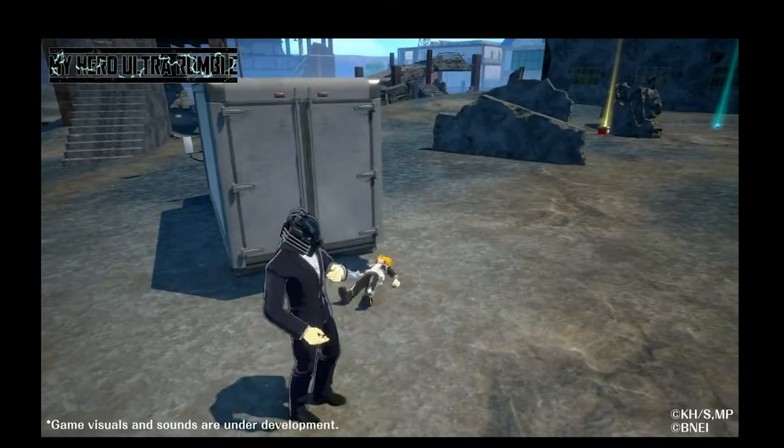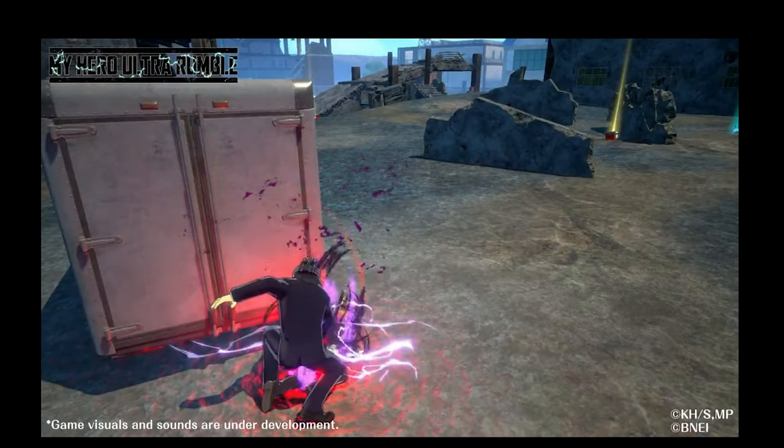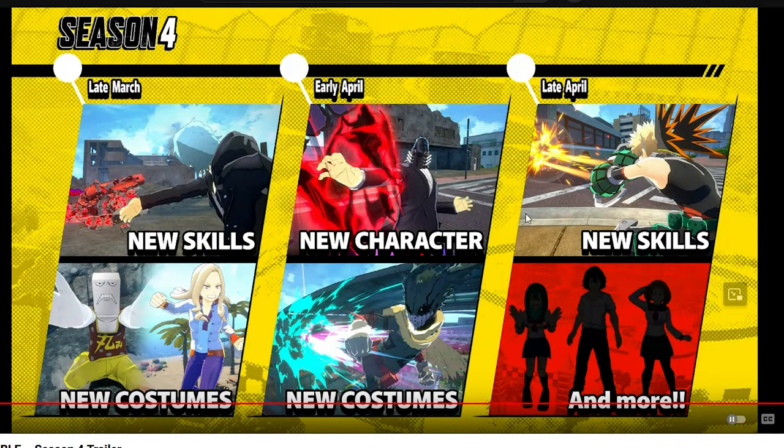First things first, just to make this clear: with this banner you're not just getting All For One. Vigilante Deku is also releasing on this banner. So while you're pulling for All For One, you can also pull for Deku. If you pull 120 times — meaning 1,200 summons — you accumulate 120 pity, which allows you to actually pick up the Deku skin for free. After 1,000 summons, that equals 100 pity, and you can buy Deku using that pity.